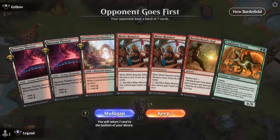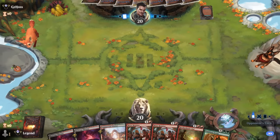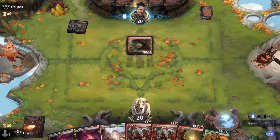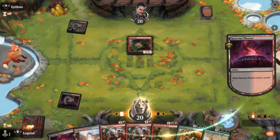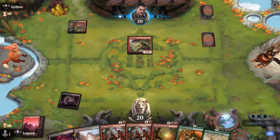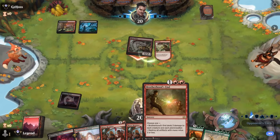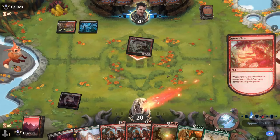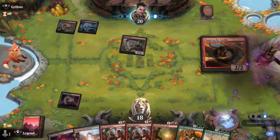Alright, let's jump into some games. We're on the draw — the hand is keepable though we're missing an untapped land for turn-three Brotherhood's End against a lizard deck. I'll take the untapped land. Our opponent possibly has a discard effect to take away the Brotherhood's End, which would be quite backbreaking since we don't really have a backup plan.